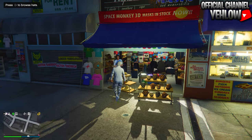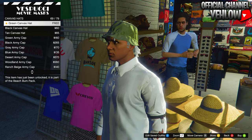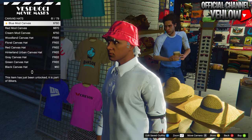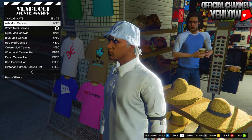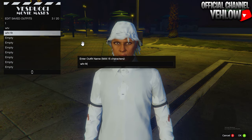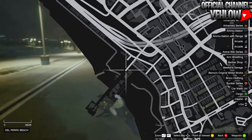Now to mod it like in the thumbnail — make your way over to the Mask Shop, go over to hats, go to canvas hats, and equip the White Canvas Hat. After you equip it, save the outfit and name it something you'll remember, because we're going to need to know what we named it. Then head over to the pier nearby because we need to do the telescope glitch.